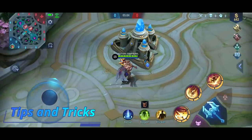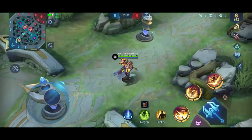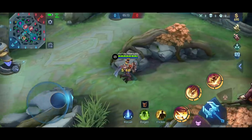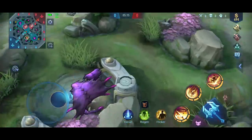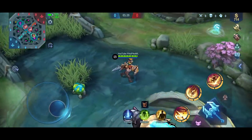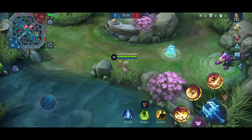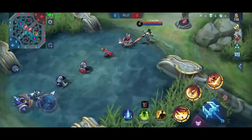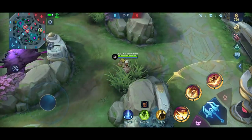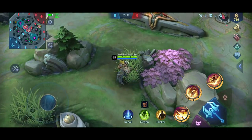Here I'm going to show you some tips and tricks with Tigreal. The most important thing is to max out your second skill and to get it first. The main reason you want your second skill first is that you can reset their buffs — their blue buff or red buff. You want to hide, and the way you walk to their buff is super important. Make sure they do not see you. You can hide in a bush, and make sure minions don't spot you either.